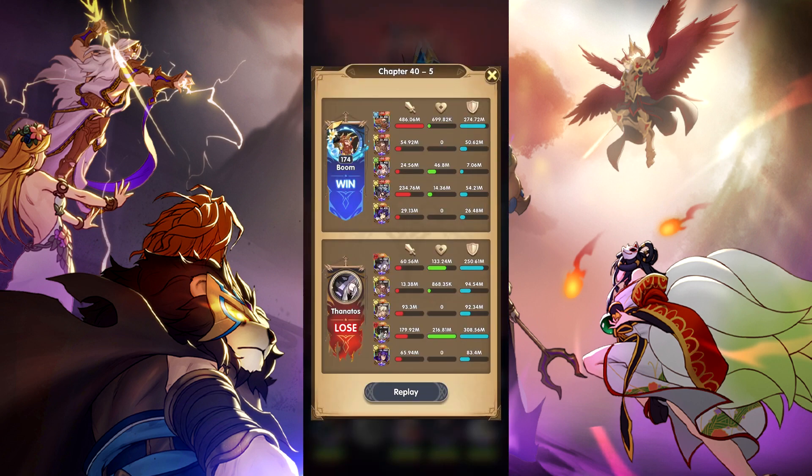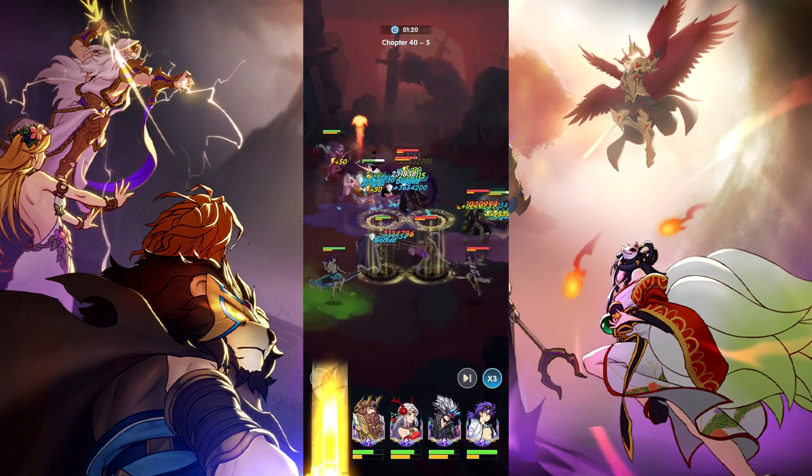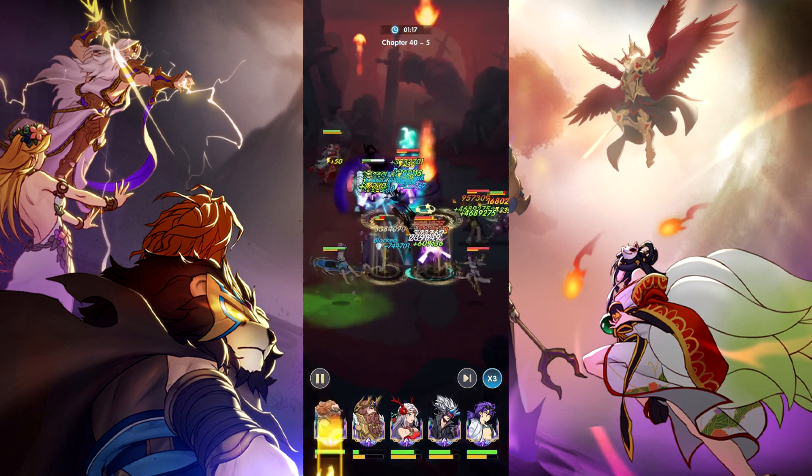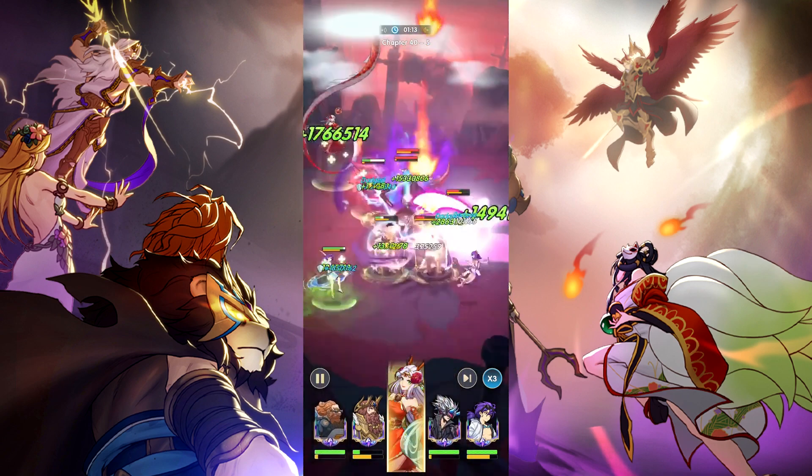After you pull a unit for a maxed ascension character, it goes to the jade shop to be converted to jade shop currency, which will be covered further in another video.